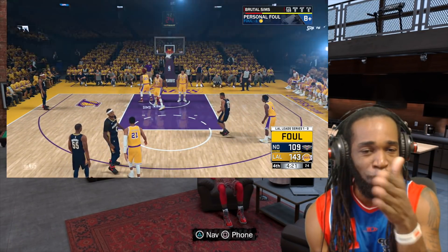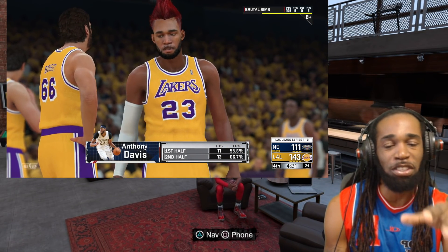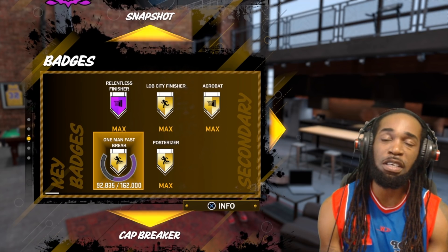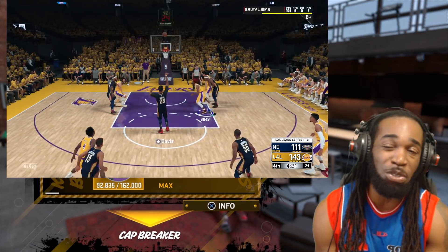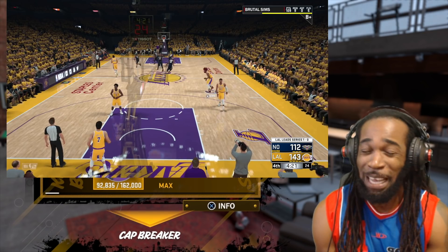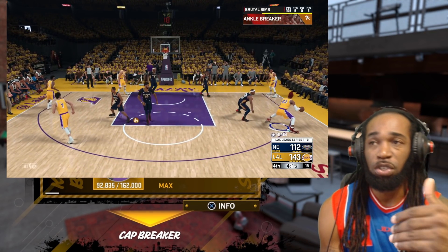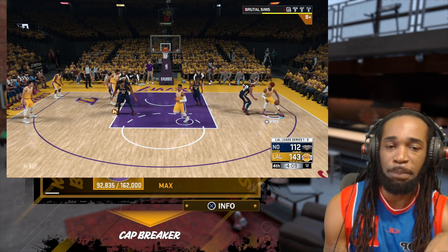On fast breaks, the problem with me is I'm still going for badges. If you're not focused on badges, you can focus on repping up. Right now I'm actually trying to get Hall of Fame One Man Fast Break. Every opportunity I get on a fast break I try to score, but if you're repping up and you don't really care about that badge, all you gotta do is slow down at half court and attempt an acrobat layup — which is the reverse layup, the euro step, or the change shot layup.